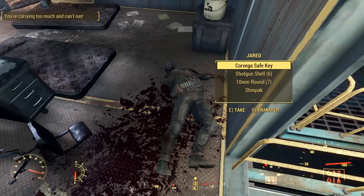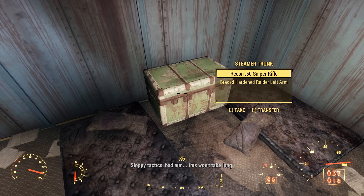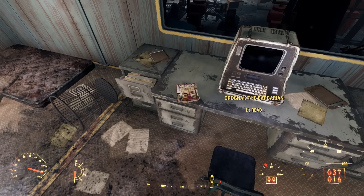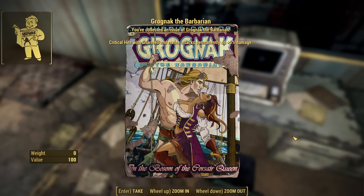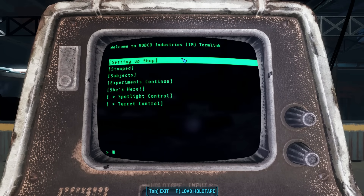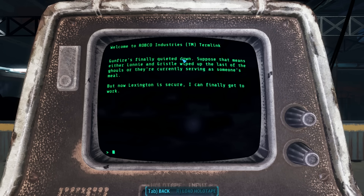On his inventory is the Corvega safe key. In the back of his pod, we find an end-of-dungeon steamer trunk, and on a desk next to a terminal, we find a copy of Grognak the Barbarian in the Bosom of the Corsair Queen — critical hits with unarmed and melee attacks permanently do 5% more damage. Taking a look at Jared's terminal, we find five entries. In the first, 'Setting Up Shop': 'Gunfire's finally quieted down. Suppose that means either Lonnie or Gristle wiped up the last of the ghouls. But now Lexington is secure. I can finally get to work.'